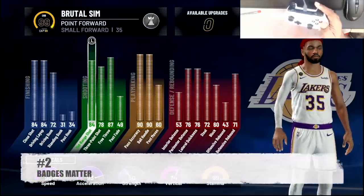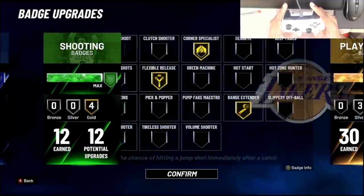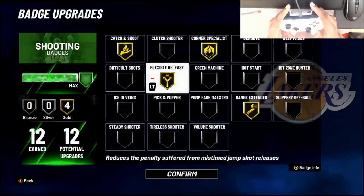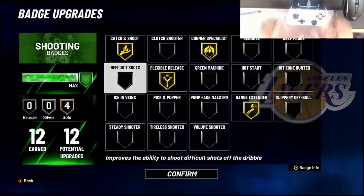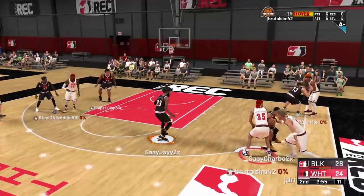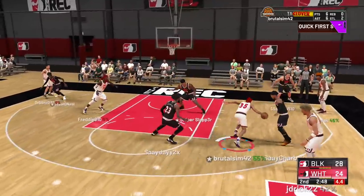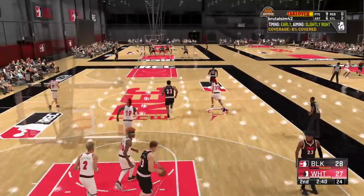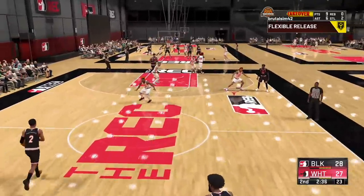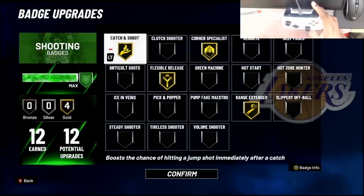Badges matter — let's run through these quick. The badges I'm using right now are: Catch and Shoot, Corner Specialist, Flexible Release, and Range Extender. A lot of people say Difficult Shots, but the way the game is right now, you don't need Difficult Shots to hit consistently, especially in the mid-range. I know sharpshooters that haven't even thought about equipping Difficult Shots and they're still hitting consistently. You don't have to put them all the way to gold — you can spread them out.